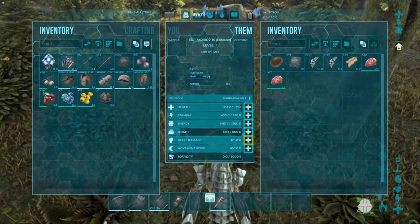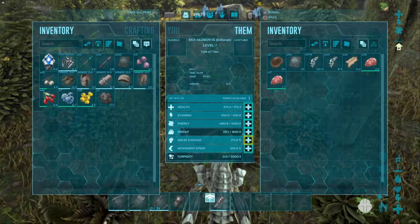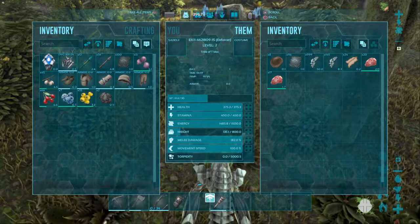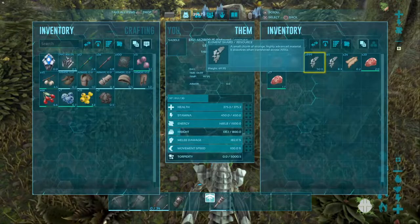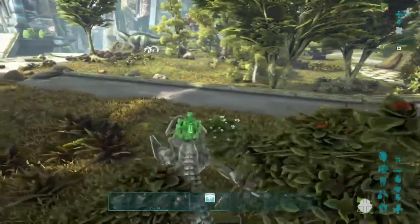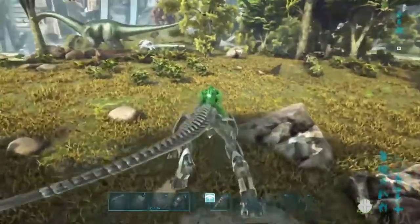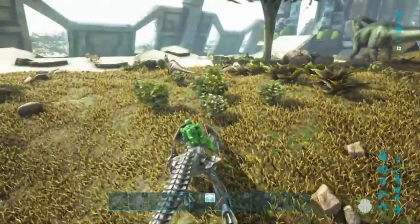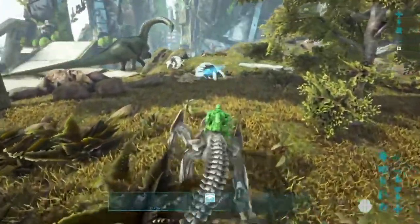Yeah, I think he used element shards to get his energy back up. I had a thousand before and now I have 999, so I think it uses the shards instead of element. These things can go sideways too, which is pretty cool. Once you get these guys leveled up they're going to be a beast. That's how you get your own Enforcer.